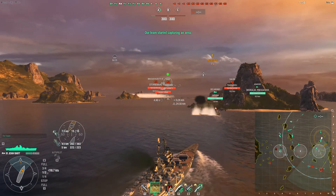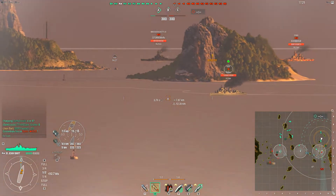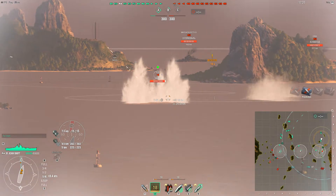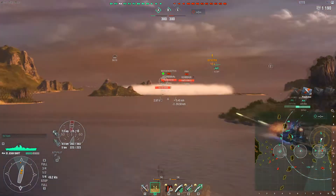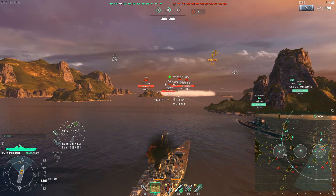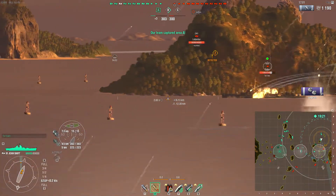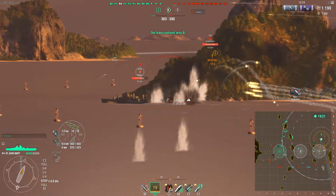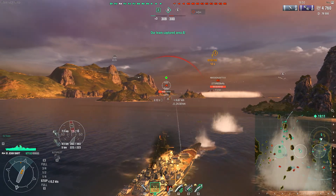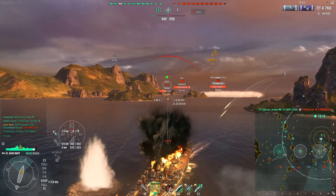Opening salvo against that Iowa doesn't quite land. The Kidd is really pushing in, laying down some smoke. Looks like he's going to try to focus down this Kidd. The Kidd does have torpedoes — semi-decent ones. Kind of a dangerous position. As a French battleship, it does have the engine boost, so if needs be, he can start reversing out fairly quickly. Does get a decent hit, but this is after they weakened battleship AP against destroyers — which, let's be honest, was needed.